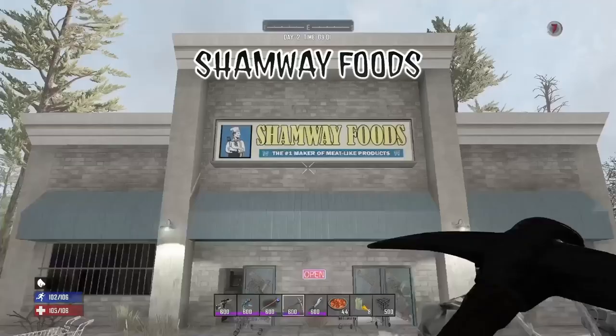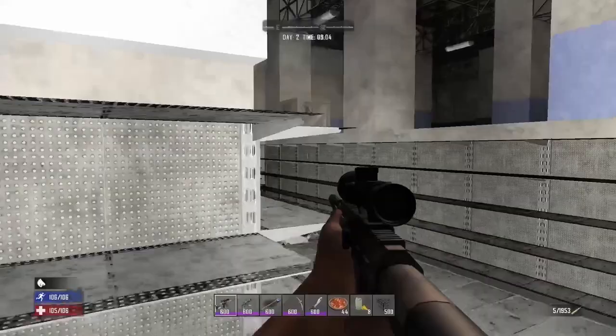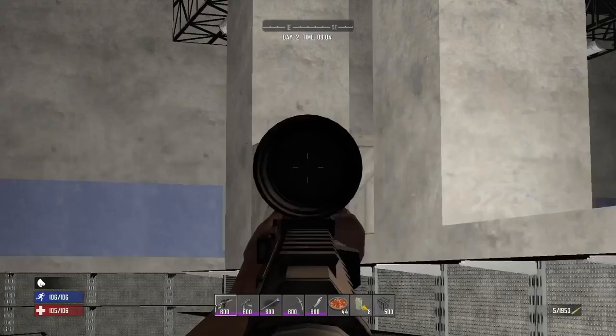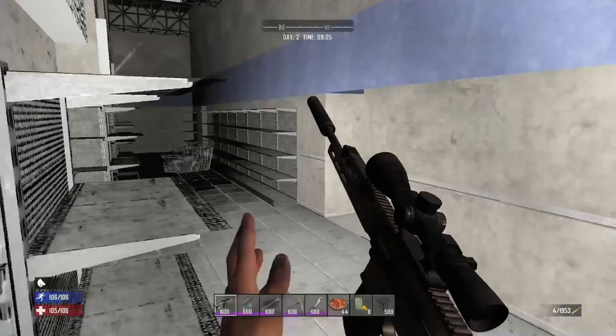Shamway Foods are really good to loot early game but late game they're pretty trash. You will find a total of 11 Shamway crates inside and eight beverage coolers. You can find a variety of food inside from raw meat to canned foods and even meat stews, and the beverage coolers spawn a lot of beer and coffee inside them and also have a good chance at spawning Mega Crush. If you've spent a good amount of time in this game then you'll know that the Mega Crush drink is quite a rare one to come by.